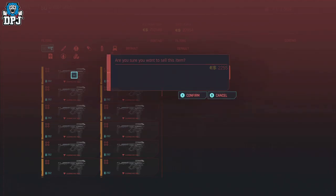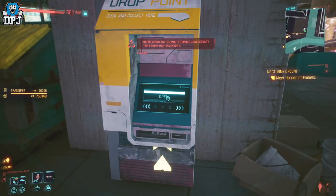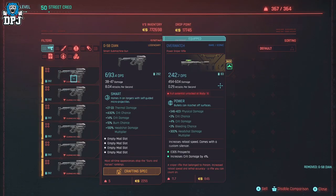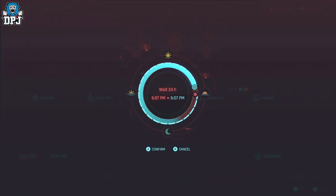So then we just sell — 2,255 eddies. We burn out this drop point selling them all. Then you can simply skip time by 24 hours. Come back to the drop point machine, sell them again. You will earn a ton of money doing this. Sell, sell, sell, sell — and if you've got fast fingers you can do this super quickly. Skip time again, it's really that simple, and you will earn thousands and thousands doing this.